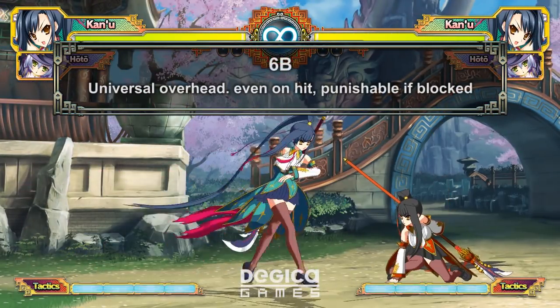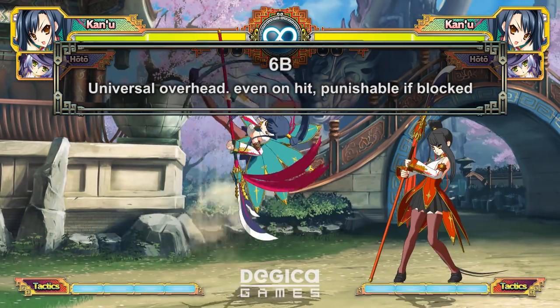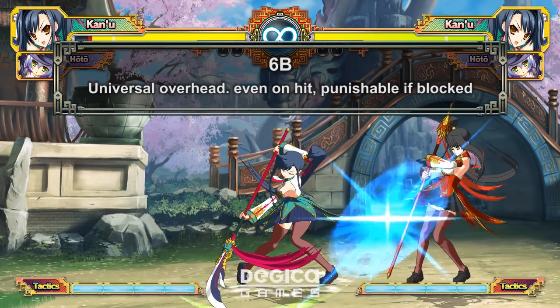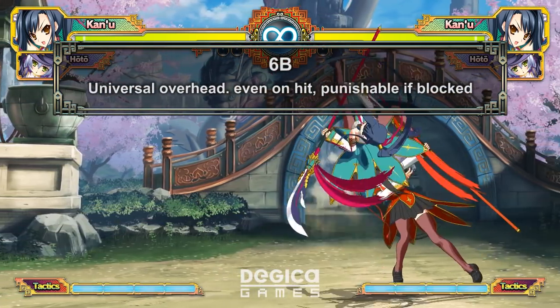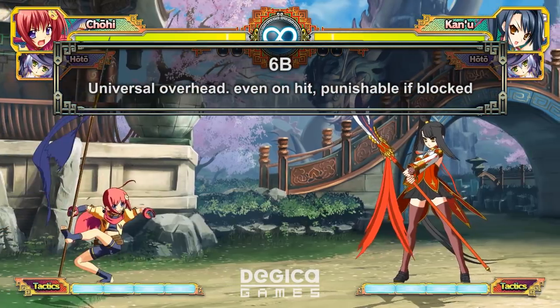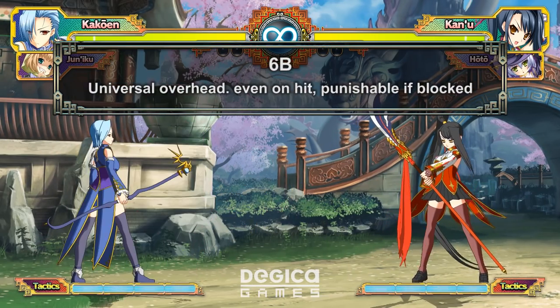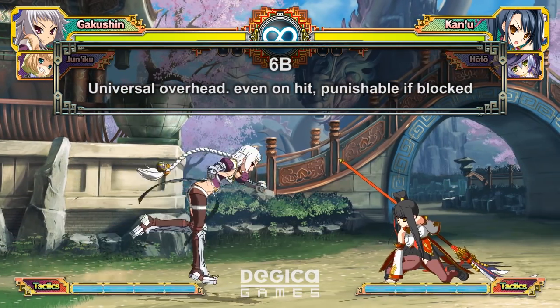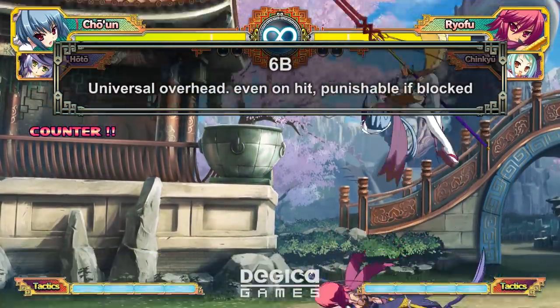6B is your universal overhead, which also Fatal Counters. In some cases, this is your only overhead. They are reactable, extremely punishable on block, and only even on hit. Many 6Bs are either throw invincible or low profile, making them very useful for baiting throws or lows. But because they're slow and punishable, 6Bs are not very good risk-reward unless you are fishing for that counter hit. Mixing them in can still be really good to keep your opponent on their toes.